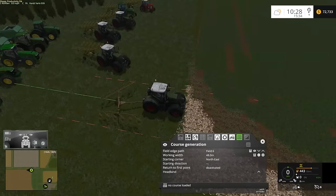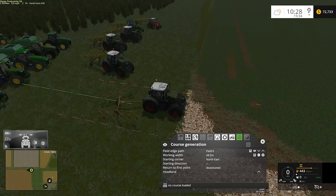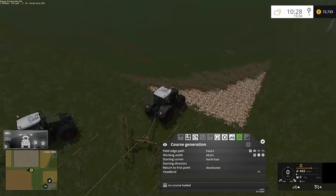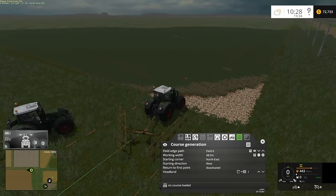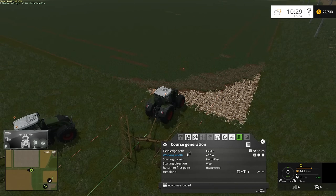Instead of going long ways on the field, we're actually going to be going the short way. The reason being these rakes do not work in a north-south direction — they only work in an east-west direction. Kind of weird how the rake only works in one direction; I don't understand how a mod author can make it that way, but that's how this rake works. So we will be going in a west direction. Headlands one should suffice — I don't think we need more than one.